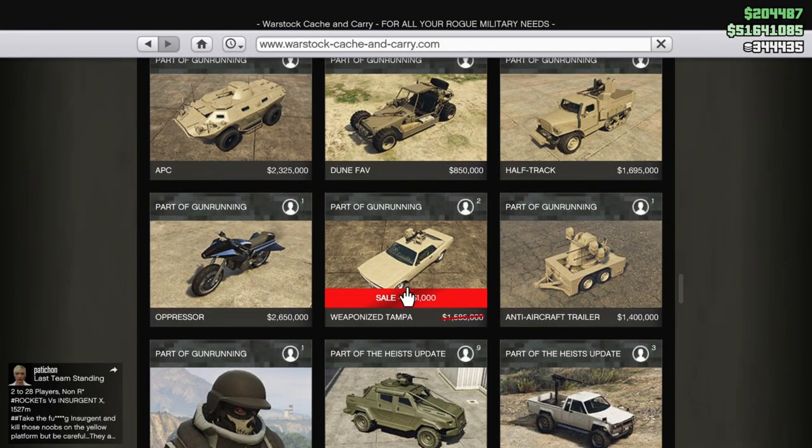Welcome back to another GTA 5 Online video. Today we are checking out the Weaponized Tampa. If you want to get this, you can get it on Warstock. The normal price is 2.1 million, trade price is 1.5 million, and this week there is also a 40% discount so you can get it for very cheap.